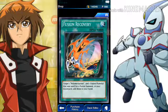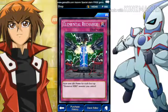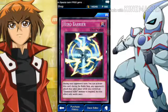Then we have Fusion Recovery — target one polymerization and one fusion material that were used in a fusion in your graveyard and add them to your hand. So yeah, that's good for a certain deck. Gain 1000 life points for each face-up elemental hero monster you control — very circumstantial. Hero Barrier: during your opponent's turn, any opponent's attack that takes place while you control an elemental hero monster is negated, but this effect only works once.